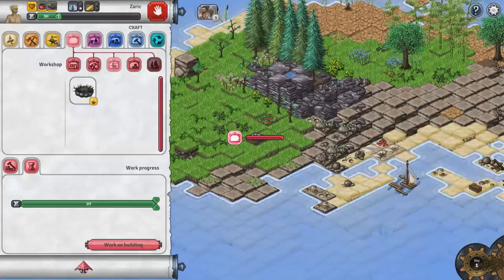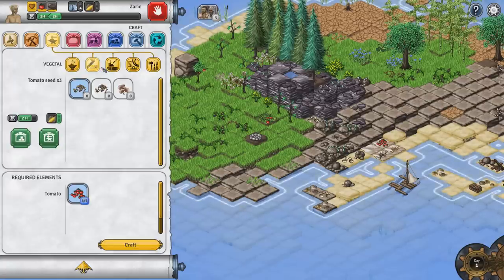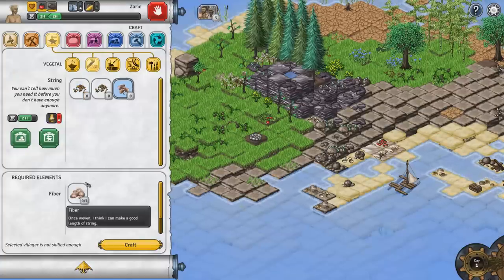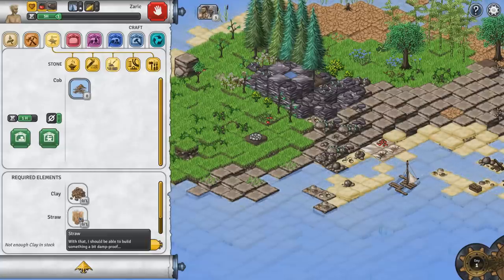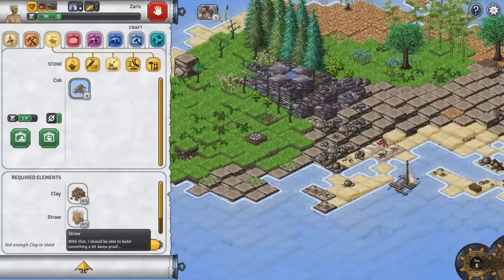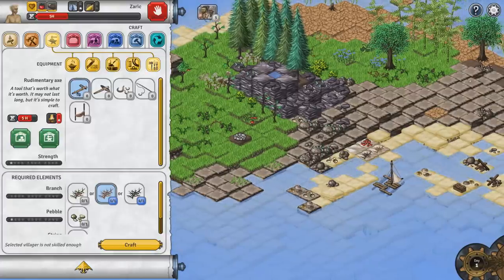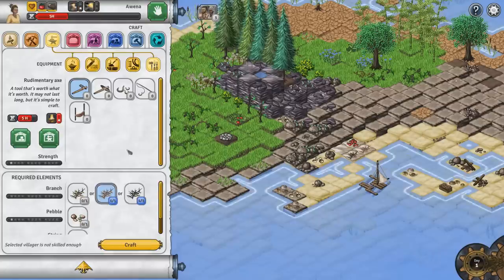Pretty cool. So if we craft, we can also make tomato seeds out of some of these other little things. Crafting-wise, we can take vegetables and turn them into seeds. We also have string that we can make out of fibers. From stone we can make cob — take some clay and some straw and mix it together. We've got a rudimentary axe that we can make out of a branch, some pebbles, and some string.